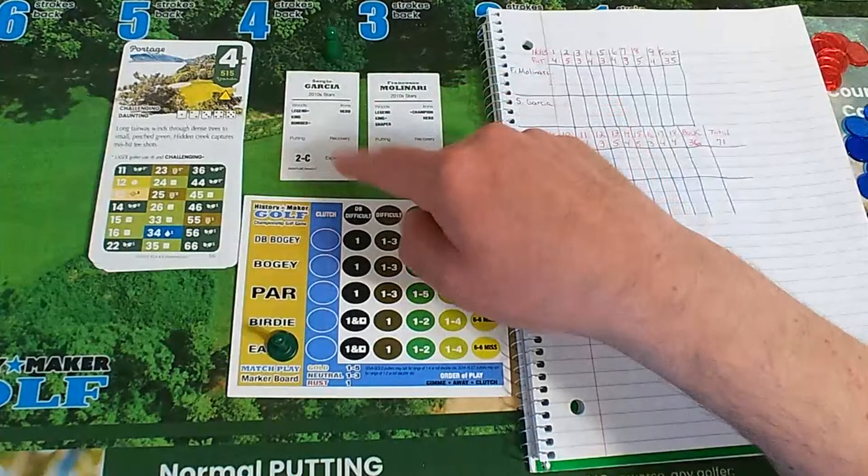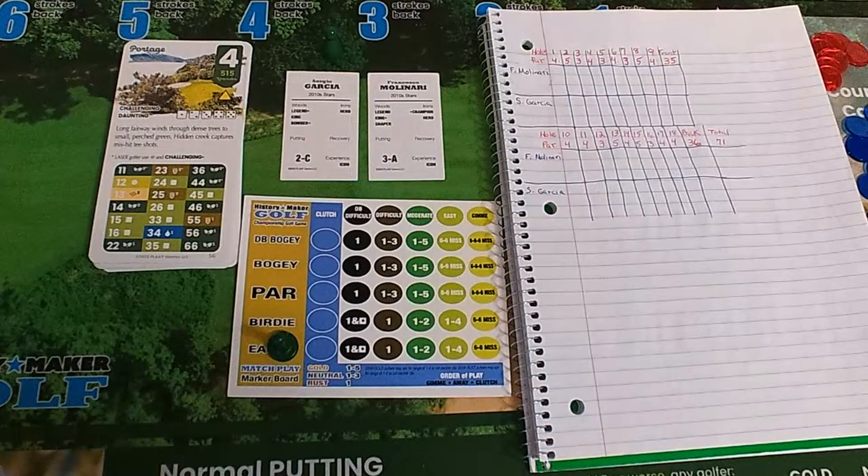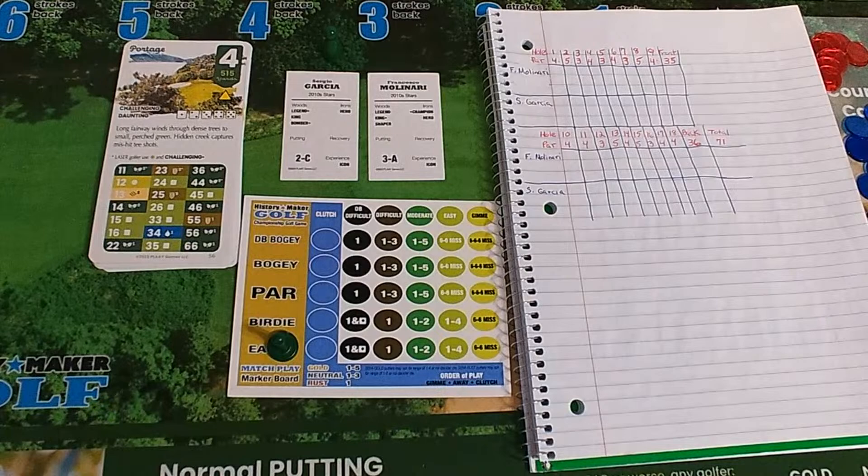Who do I root for? Michael Canastari says 'Go Italy' — you are correct. In this battle between Spain and Italy, Sergio Garcia is a semi-legend, semi-king, semi-bomber; woods traits iron, hero putting, recovery neutral, experience icon. Francesco Molinari — woods legend, semi-king, shaper; irons semi-champion, hero putting, recovery neutral, experience icon. Sergio Garcia is up first on the tee.